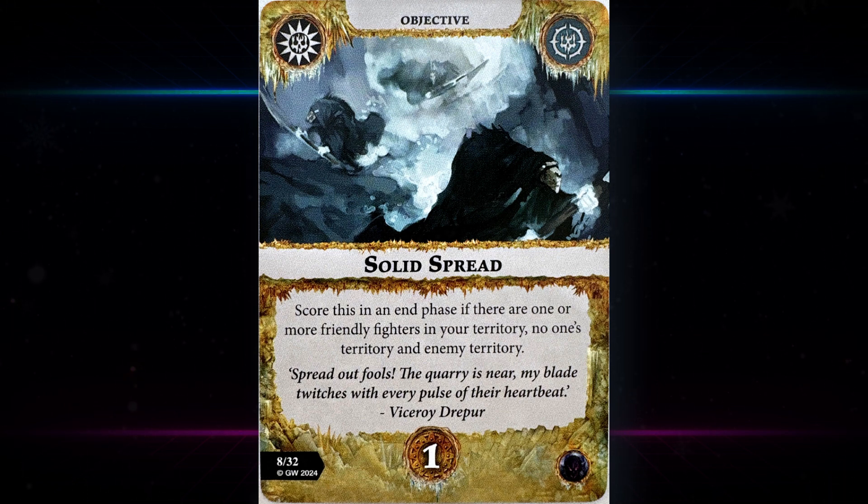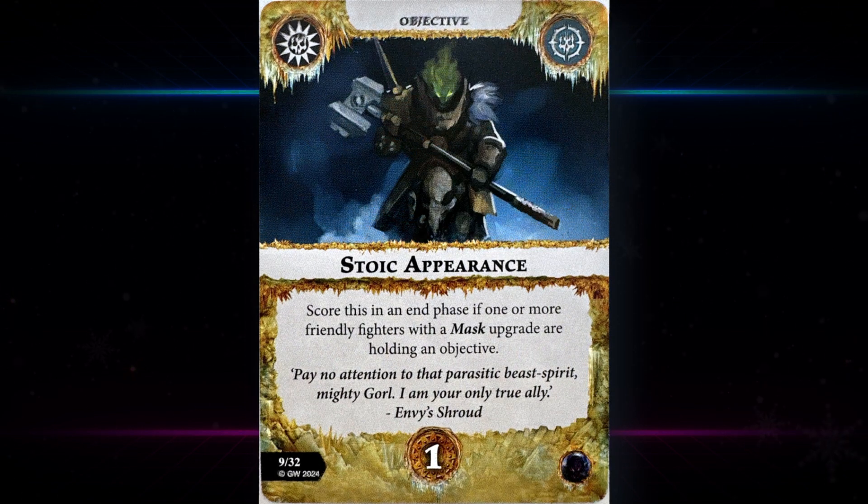Then we have Solid Spread — scores in end phase if there are one or more friendly fighters in your territory, no-one's territory, and enemy territory. We've seen this card before; it's pretty hard unless you have a lot of fighters, and even so it could be a hassle. You'll probably want at least one objective in no-man's land. For something like Sepulchral Guard that can pull off several moves, or Skarbutz's Kitz, or the Exiled Dead with all those moves — it's very doable, but it's just one glory for a lot of work.